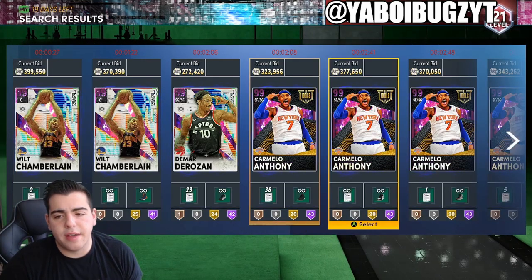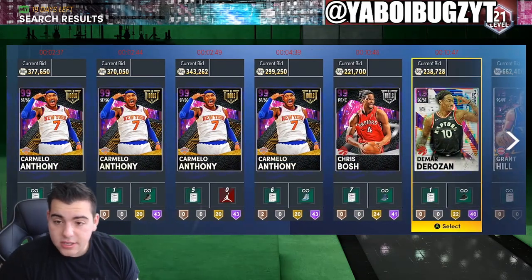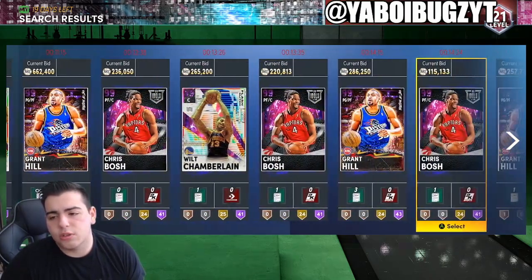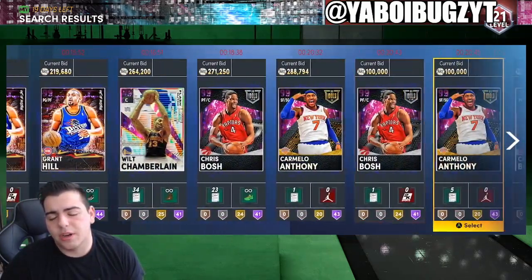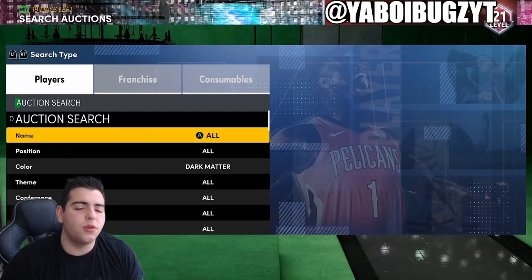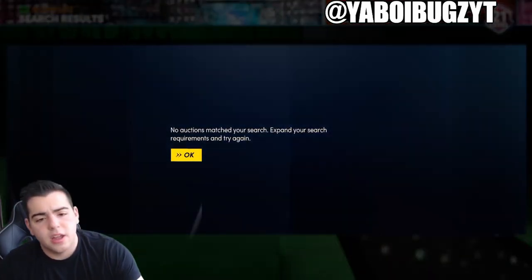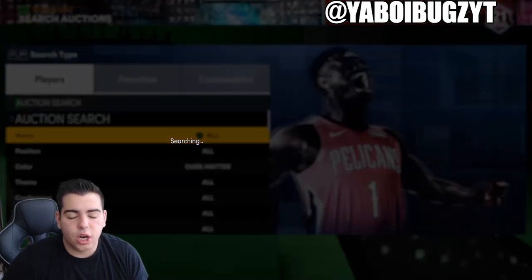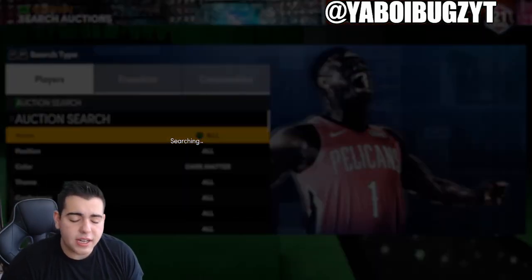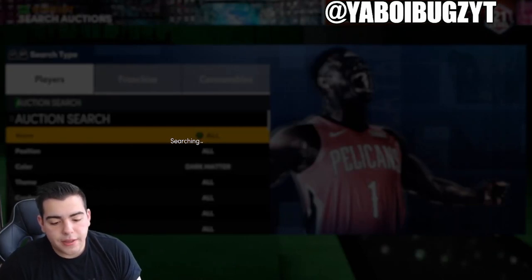First things first, we have the Dark Matter snipe filters. I have yet to get a snipe — I missed a Kareem on here once and also missed a Zion once. The chances of actually getting a Dark Matter snipe are very low. Here's a tip: if you're trying to snipe on next-gen, current-gen sniping is actually quicker than next-gen — that is a fact. If you snipe on next-gen, you're probably going to lose to a current-gen player, and that is guaranteed.